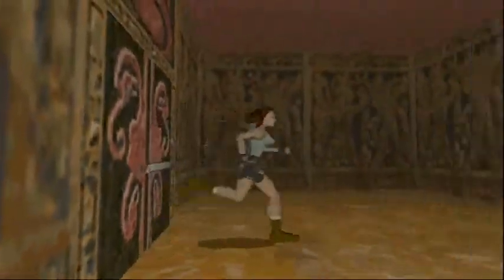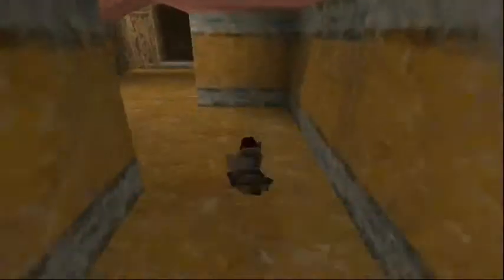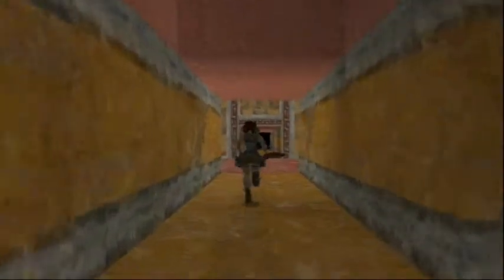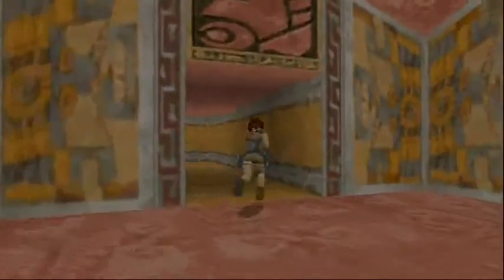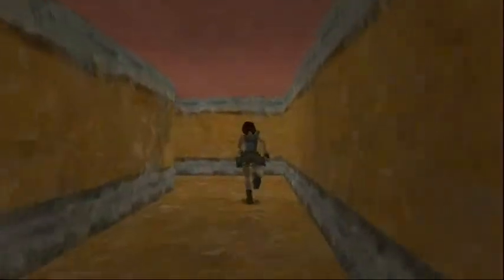Alright, so we have one more now. I just drop down here and we are back out in the corridor. And then the final door — this is some random face.